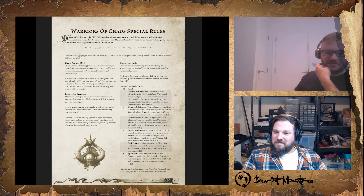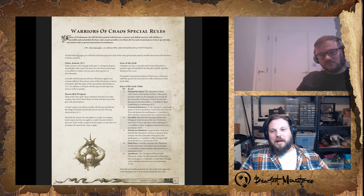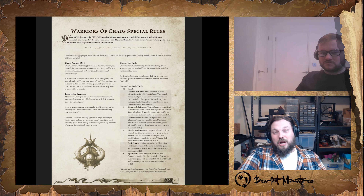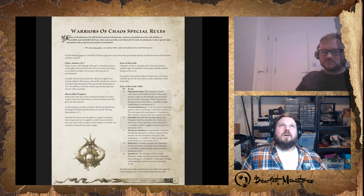Even though Marauders are kind of your chaff unit, they're pretty good in combat. You can give them really cool unique weapons — great weapons and Flails. The way combat works in this edition is quite interesting. Flails aren't in many places, but Marauders is one of them. A Flail is basically a great weapon without the strikes-last element, retaining minus 2 AP even in ongoing combat. So you're getting Strength 5 in the first round — Weapon Skill 4, Strength 5, minus 2 AP. Give me more.